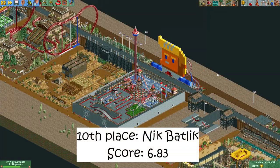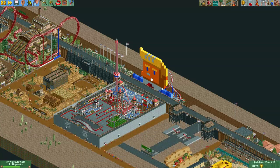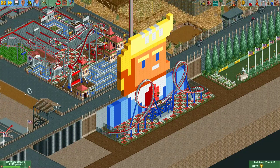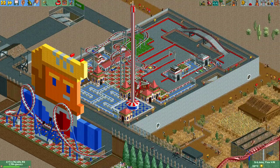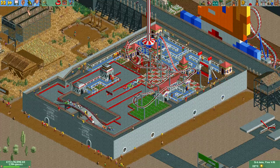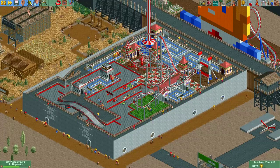In 10th place we have this plot made by Nick Badlik. What you immediately see here is this big Trump artwork — I really love the way that looks. There's also a really cool coaster going behind it with some nice custom supports made with normal scenery — that looks really good. But I wish more of the plot looked this good, because everything on this side looks a bit bare. The plot is called Prison Land and it is quite grey, and the stuff on it is quite simple.